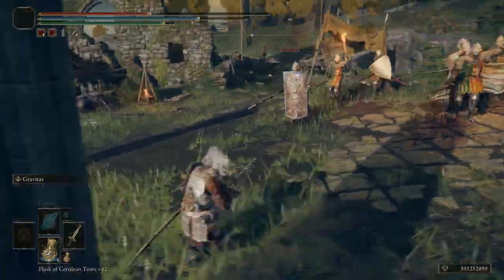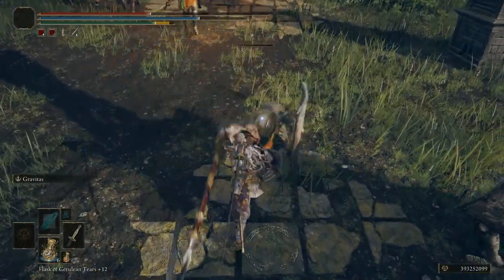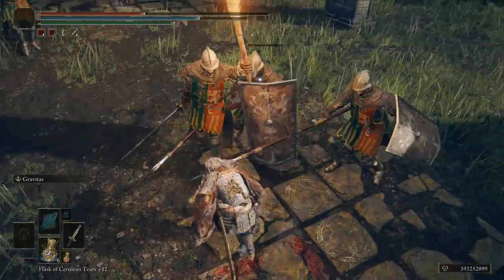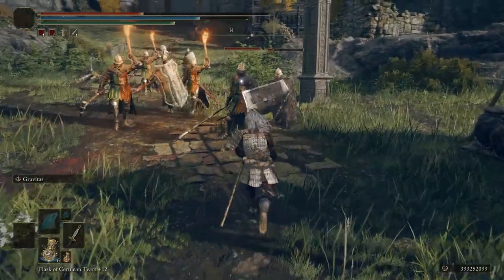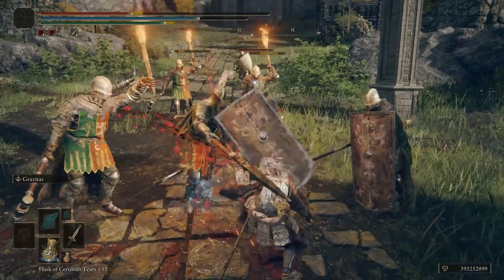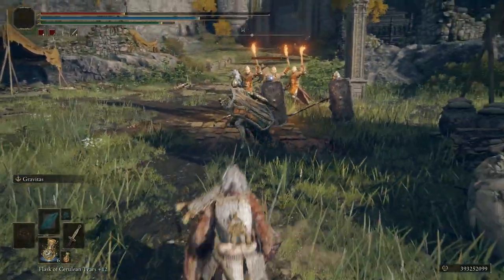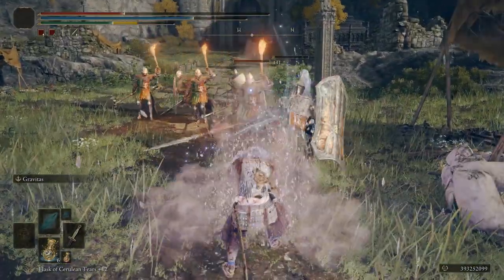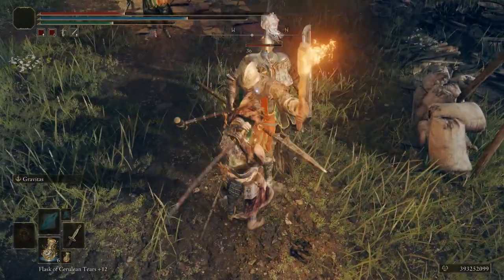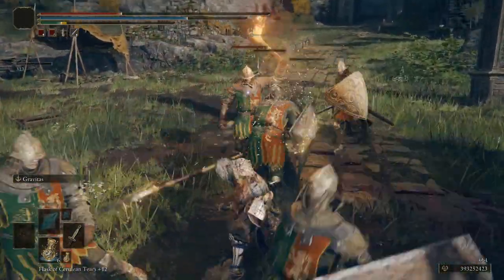It does cause blood loss buildup of 50, just like many other katanas. It has a unique heavy attack compared to other katanas — a strong downward slash. Once fully upgraded, its physical damage does 274 and magic does 176. It does a lot of damage when fully upgraded, especially if you include the magic on top of the physical damage plus your character's scaling.